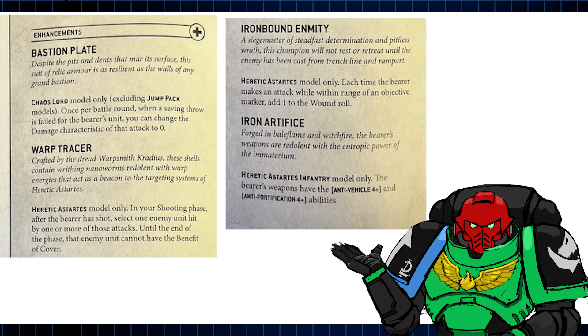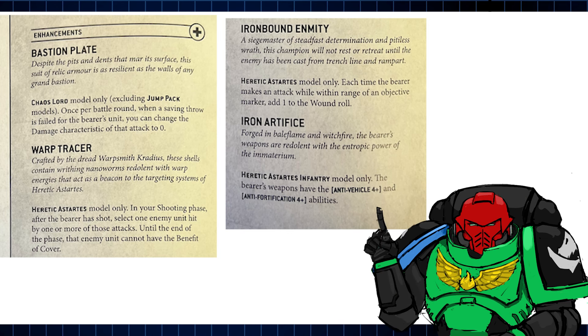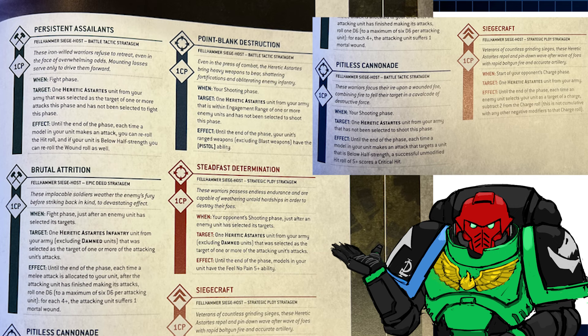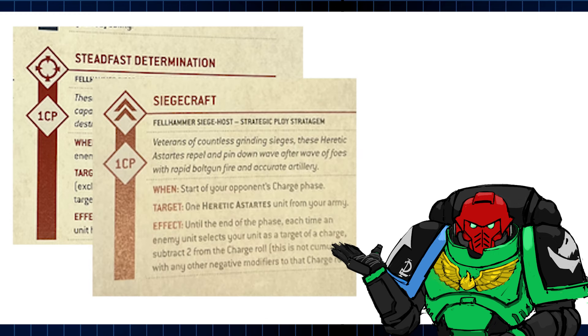The Fellhammer Siege Host enhancements are fine. Warp Tracer, while fluffy, seems to have some practical difficulties, as most characters don't have weapons with particularly long ranges. Maybe it should've just let you pick a visible enemy unit and give the perk to units near the bearer, but I digress. While the enhancement selection doesn't spark the most joy, they still provide a tangible benefit and I suspect they'll be used to fill up points. The stratagems, however, are pretty solid — give a unit a 5-up feel no pain against shooting, or the ability to worsen an enemy charge roll by 2. Yes please.